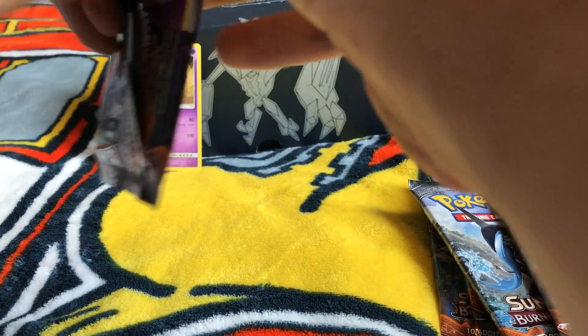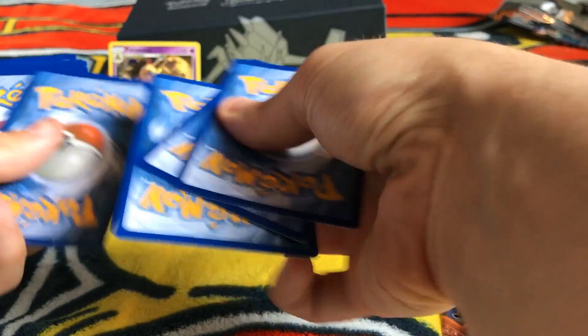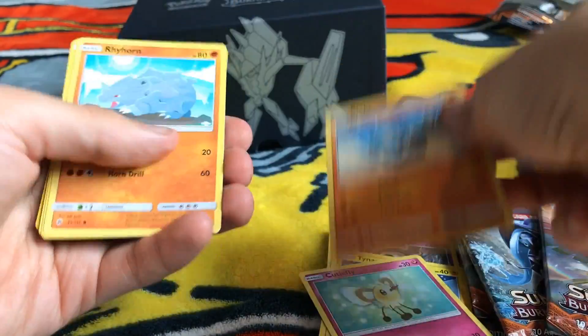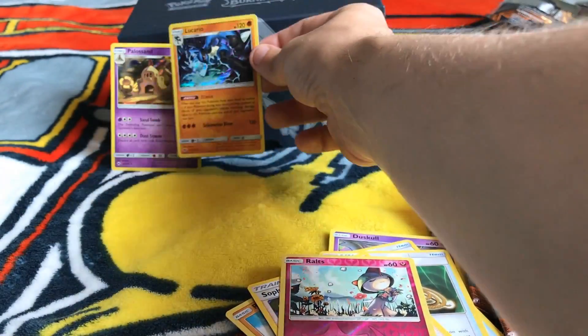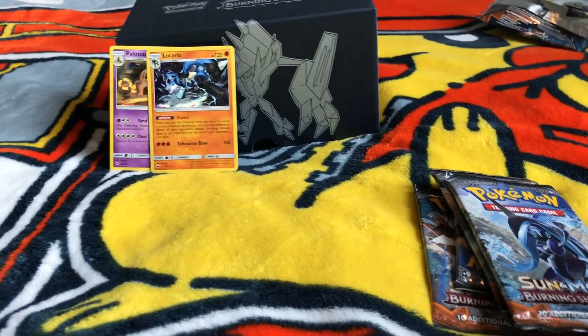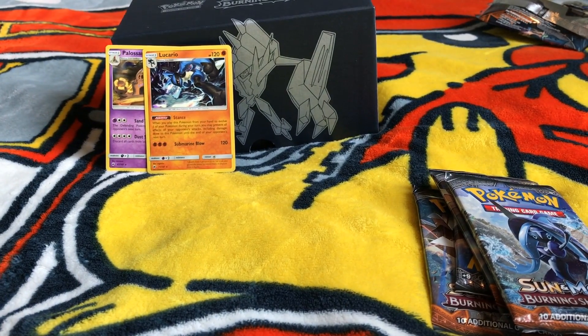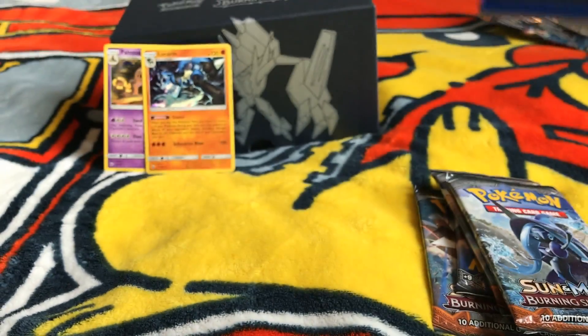Pack three. I really need to get a better sound for this — my arm's already hurting, might be because I'm an old man. We have Duskull, Tynamo, Cutiefly, Riolu, Rhyhorn, Rotom Dex Pokefinder Mode, Escape Rope, Sophocles, a reverse Roltz, and a hollow Lucario. Two hollows out of three packs — that's not bad. But I need to pull a full art or a GX in one of these packs. Marcy has stolen all of my luck, I am fairly certain.